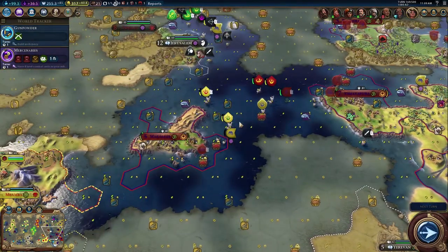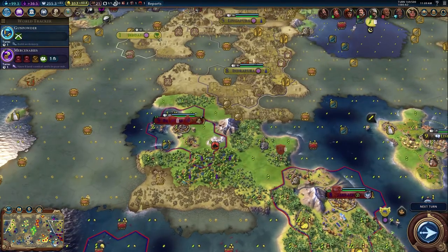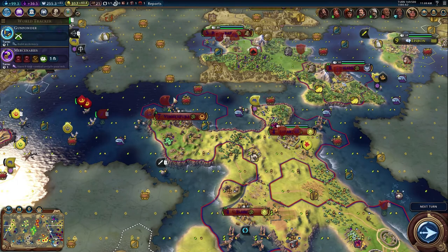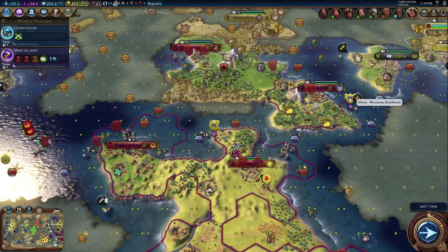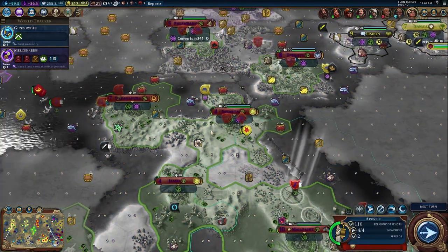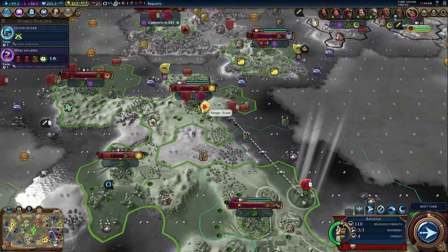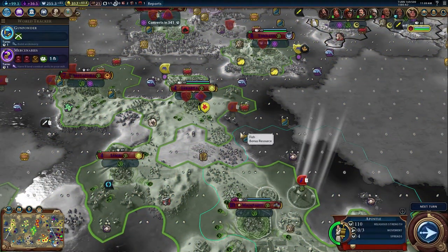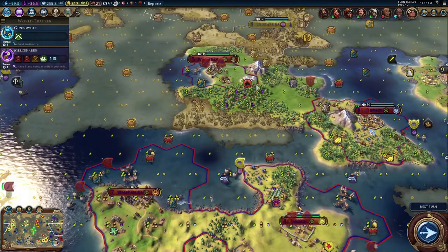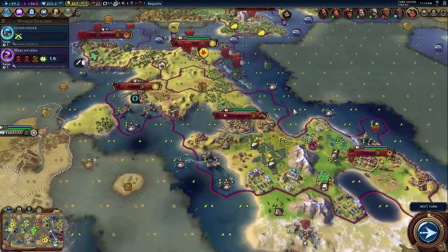Apparently Kamira up here has been marching down towards me with some forces, and he is marching in with a bunch of missionaries on me right now. So I need to get my guys in position to basically stop him. We have units here, let's get them in range to basically just murder any missionaries that they bring within my territory.